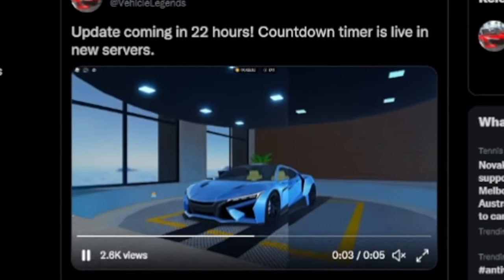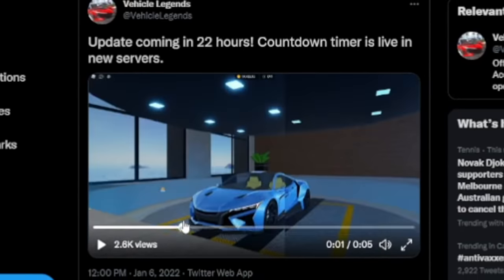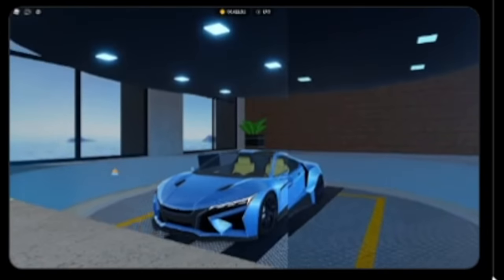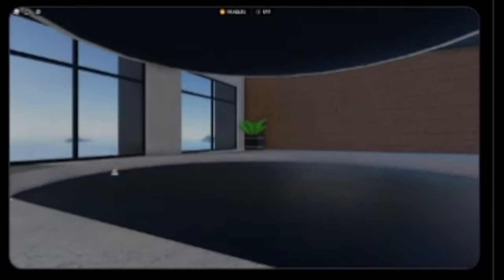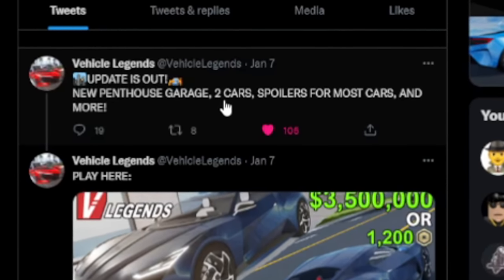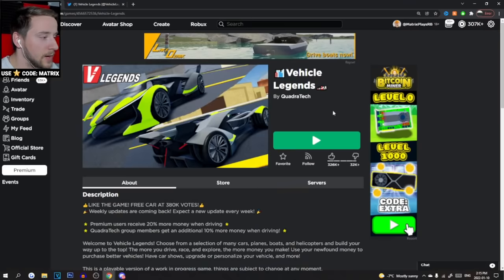Right over here we have an update — it's a little preview of basically the new garage interface. It's like an active animation. Check this out guys — look at this awesome new car model and it rolls on out. I'm excited to see how that works. And we have: your update is out. New Penthouse garage, two cars, spoilers for most cars, and more.